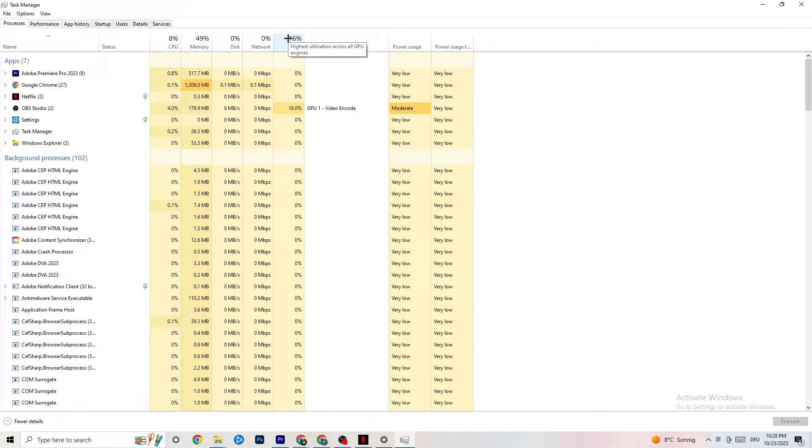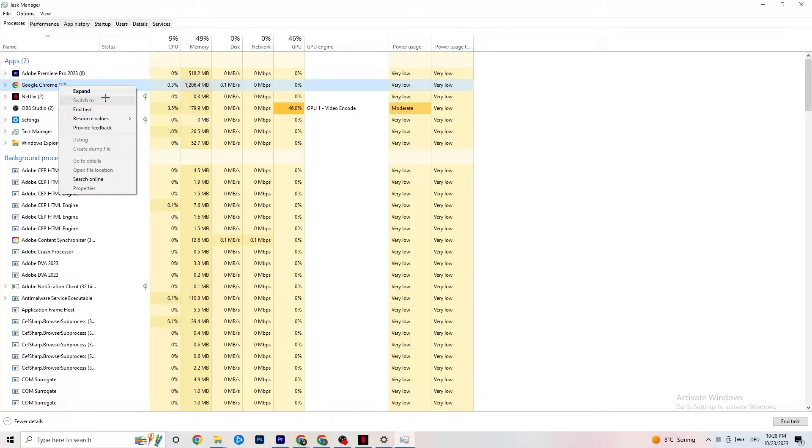Go to apps and background processes that are not related to your drivers or Windows. For any app running in the background that you don't need, right-click it and hit 'End Task.' You can do this with every application or background process that is taking too much GPU or CPU power.